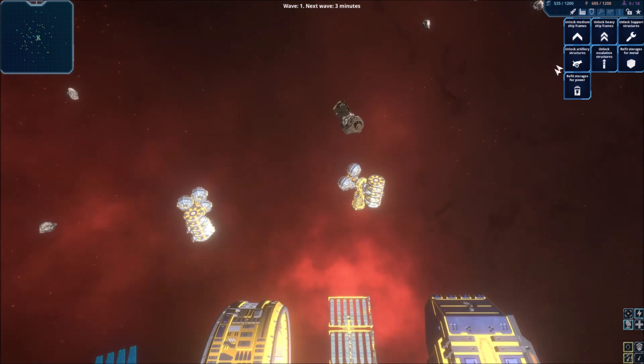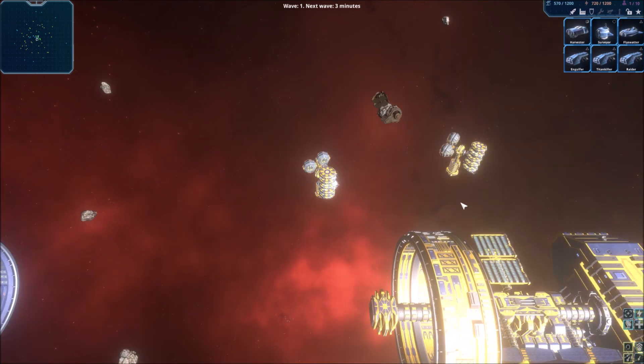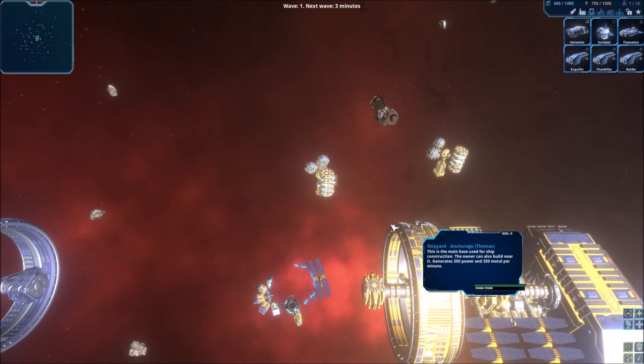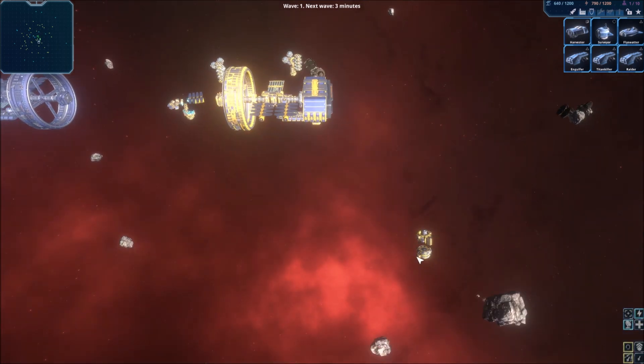We also started experimenting with some trails behind the units. By default, Space Ballet is now on, which means that if enemy ships are in your range and vice versa, the ships will start flying around each other rather than standing still and duking it out.